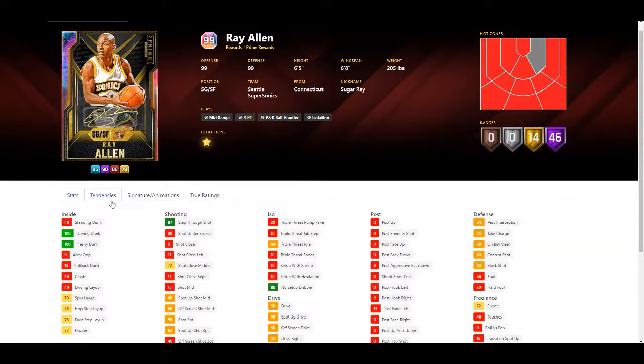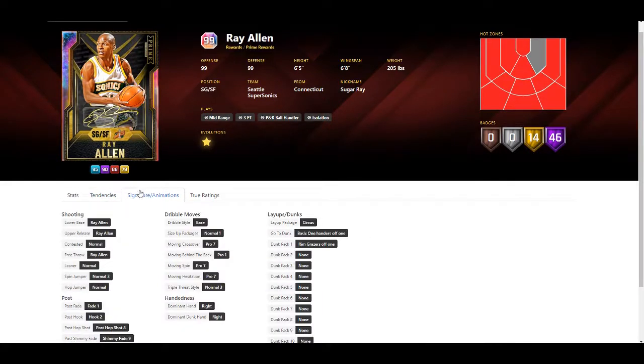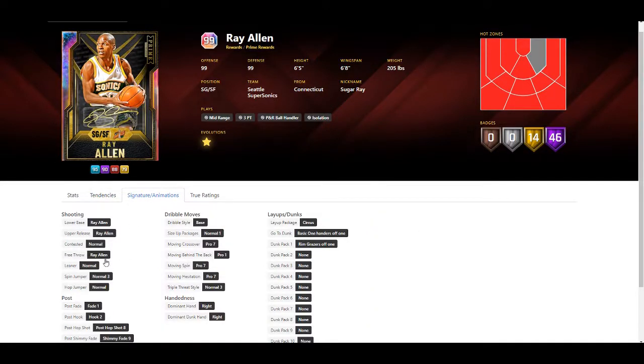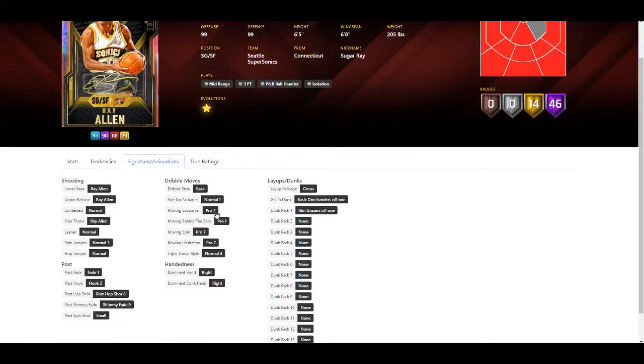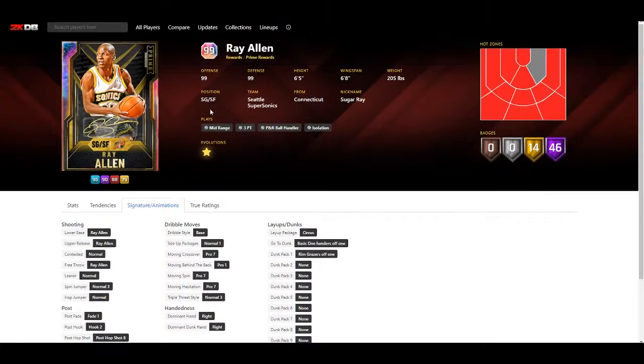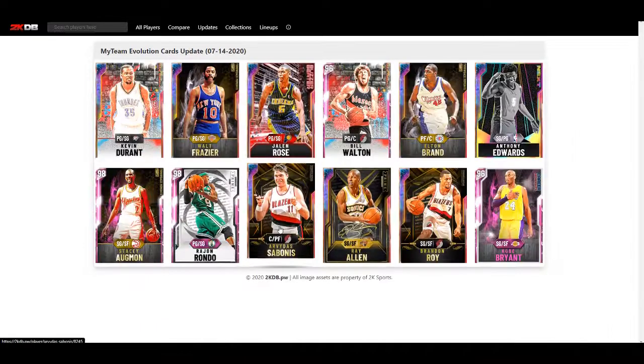Ray Allen got a great update - he still has a 68 overall feel but he has 100 driving dunk tendency which means he's going to be dunking more consistently than before. Same jump shot as he had before. Ray Allen - he's in the same tier as Tracy McGrady, and he is going to be a very good card. Expect some of those cards to go up in price.